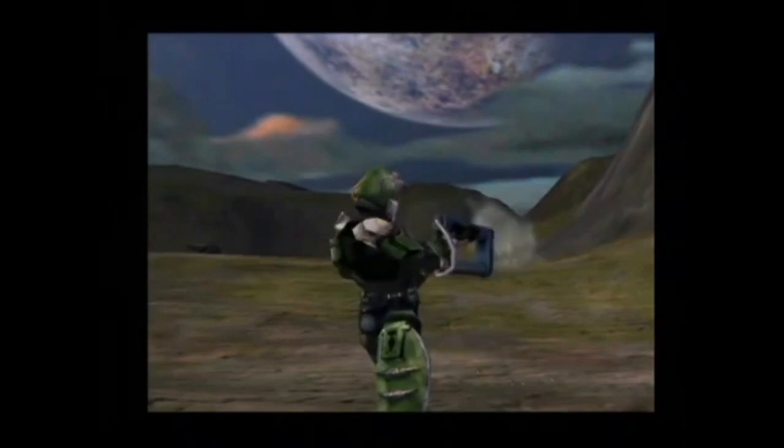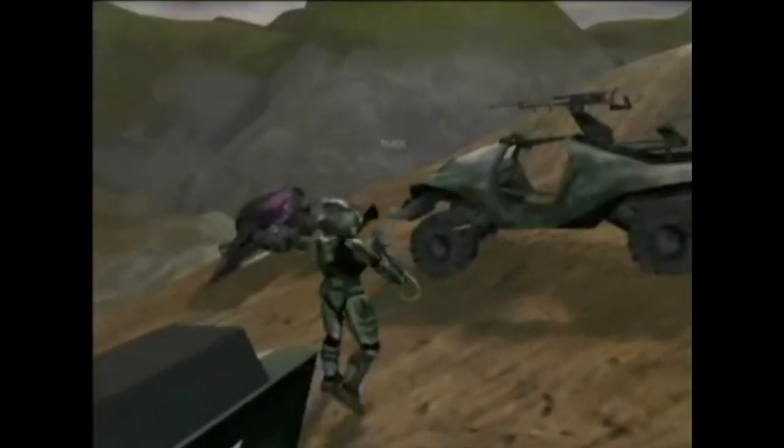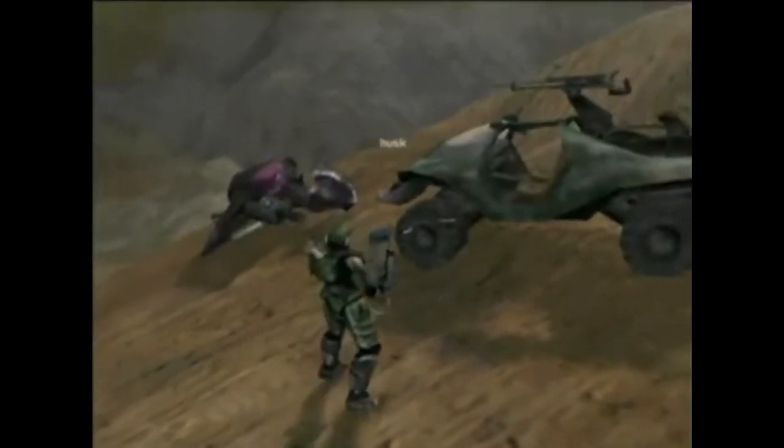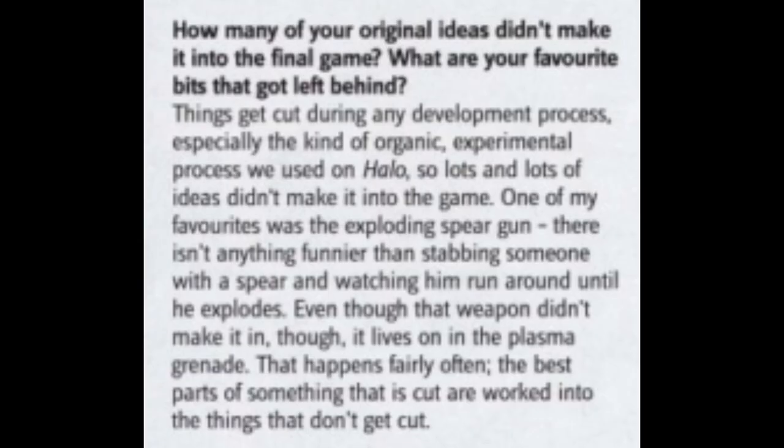This next weapon is one of the more interesting cut weapons — the Spear Gun. As the name implies, you could shoot spears with it, one at a time before reloading. According to Jamie Grimer, one of his favorites was the exploding spear gun: 'There isn't anything funnier than stabbing someone with a spear and watching him run around until he explodes.' Although that weapon didn't make it in, it lives on in the plasma grenade — the best parts of something that's cut get worked into things that don't get cut. So at one point, the spear shot by the Spear Gun would actually explode.